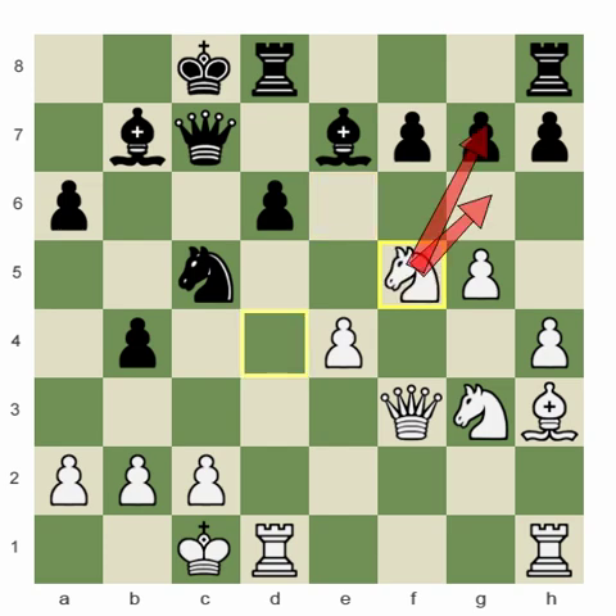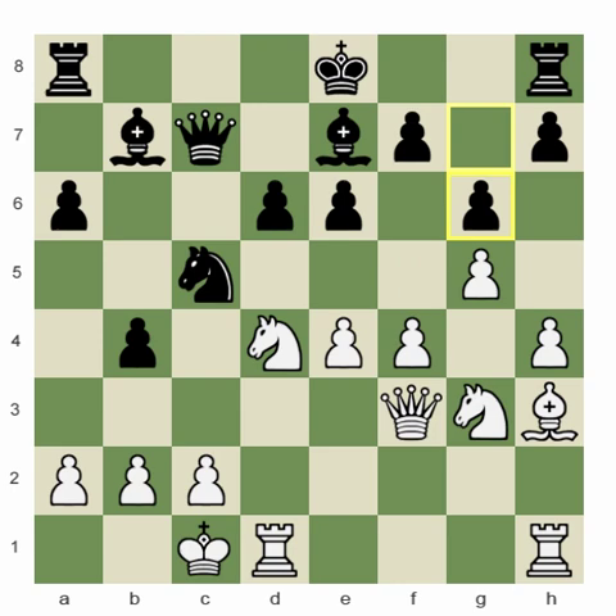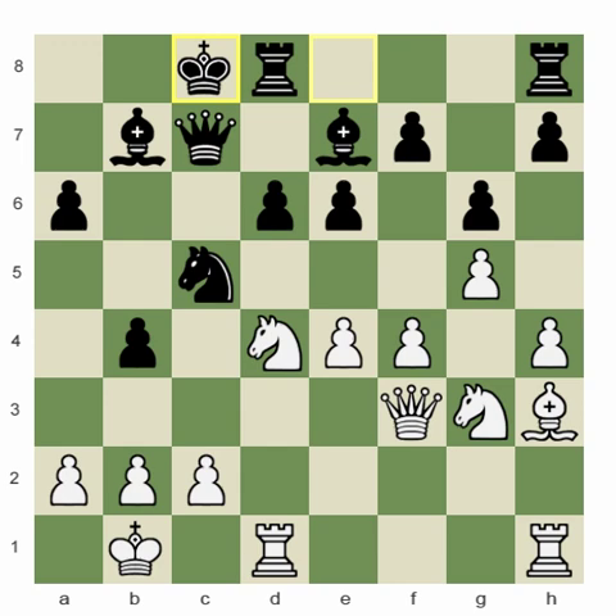So after g6, if white basically plays a nothing move like king b1, then black will happily castle queenside and the next move plays king b8, so that f5 can always be met by e5 if necessary.